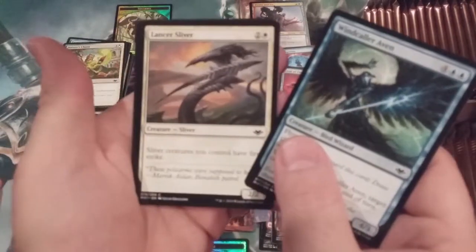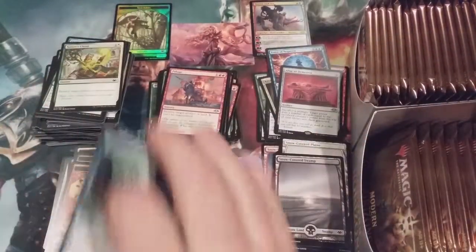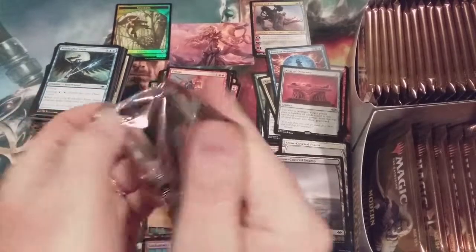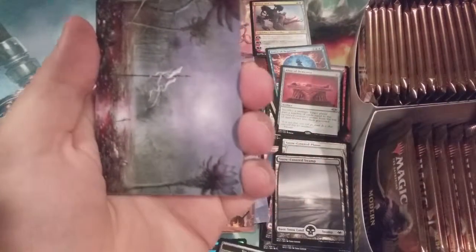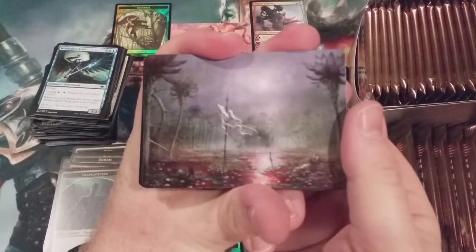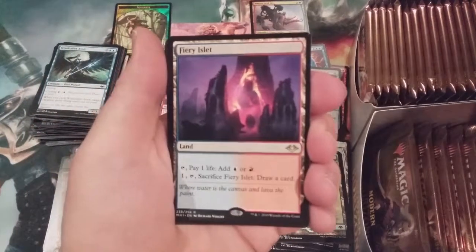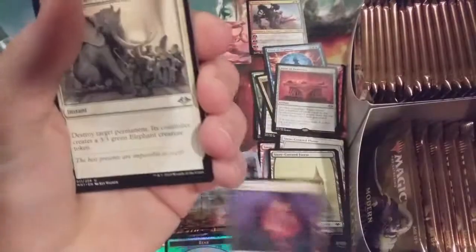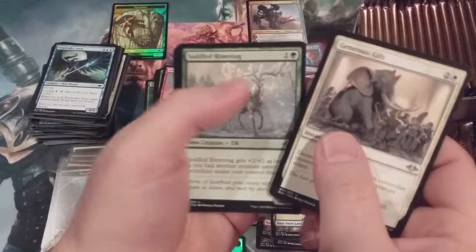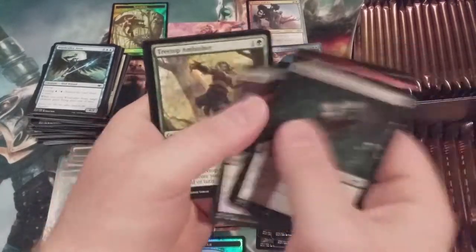Lancer Sliver. Diabolic Edict — another card originally printed in Tempest. Snow-covered forest, and oh — the most valuable of the horizon lands: the Fiery Islet! That is just great — something I can use to potentially cast that Force of Negation. Generous Gift — the color-shifted Beast Within. And there's Defile again. I'm telling you, Defile and Diabolic Edict — another Enduring Sliver. That pack was awesome.